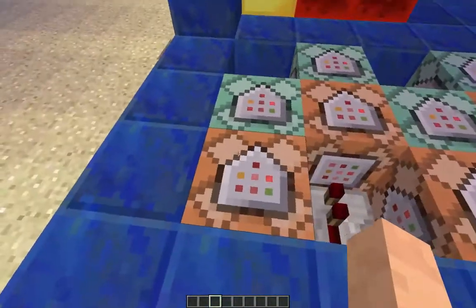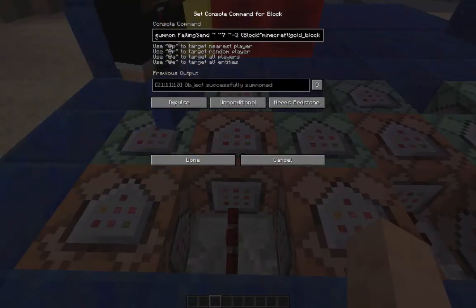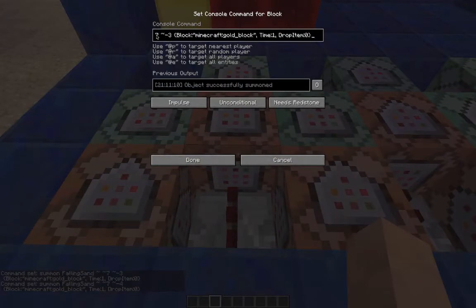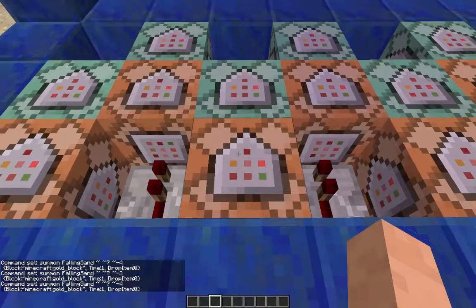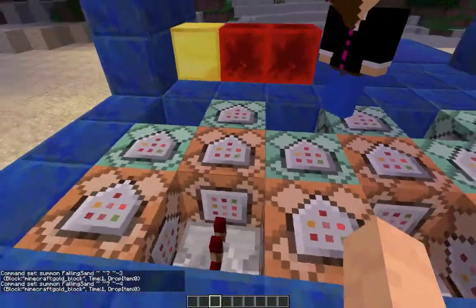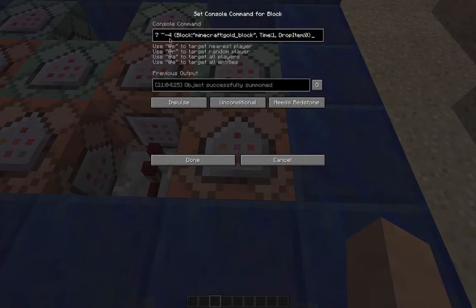Those two commands are replicated across all of the buttons - exactly the same. The only difference is the coordinates. For the ones that are one block in because of the repeater it's minus three to the right point on the board, whereas this one is minus four. The next one would be minus four again because we come back one block from the board. All the chain blocks are exactly the same apart from that one coordinate difference.